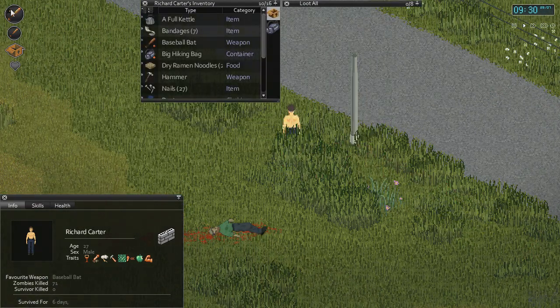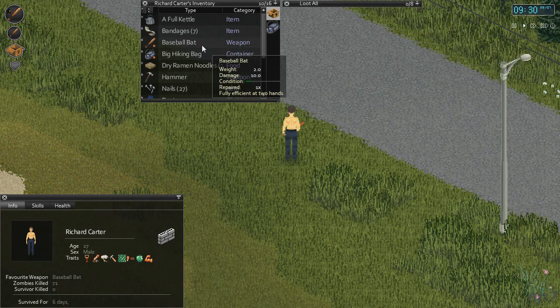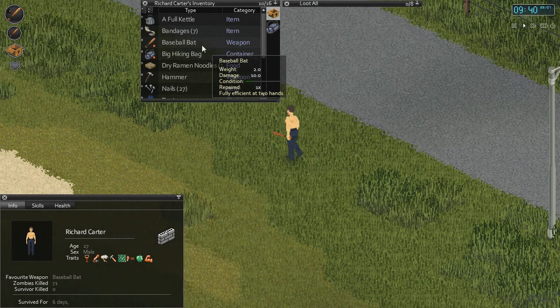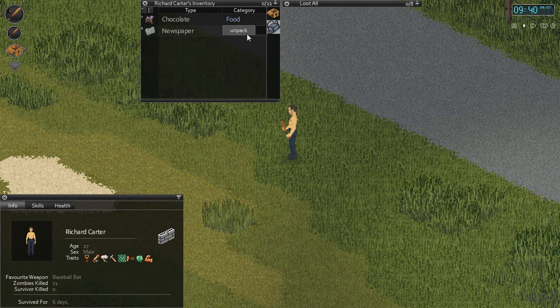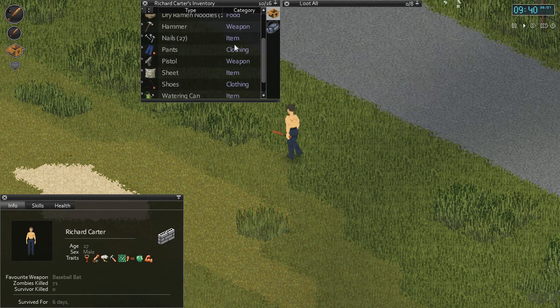I'm always trying to figure out what that star means — I should look it up because I still have never figured out what that meant. I think it's the condition. Because yeah, this baseball bat is in terrible condition. I didn't realize how damaged that was.